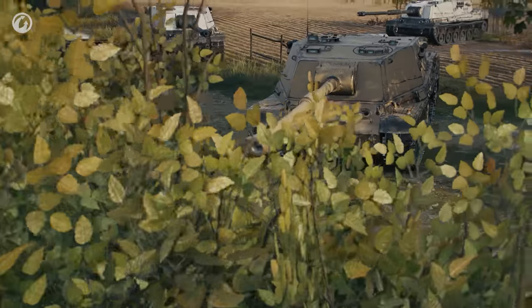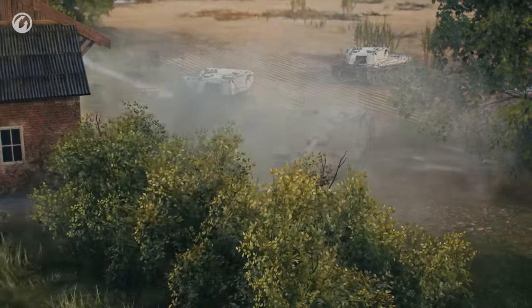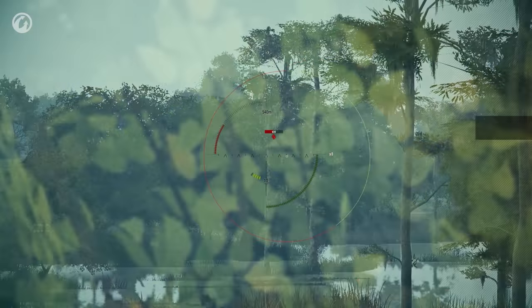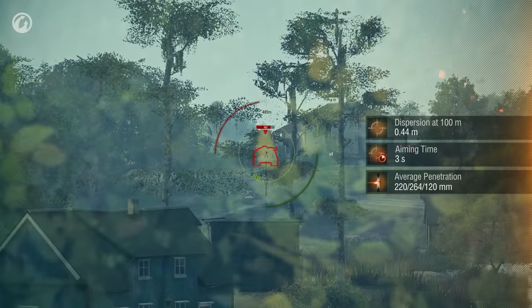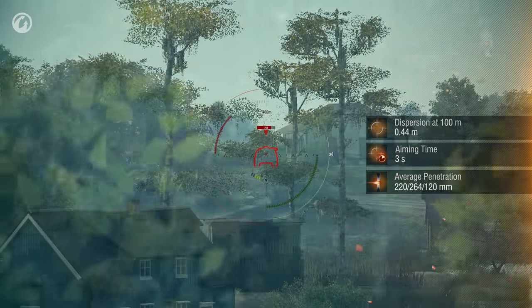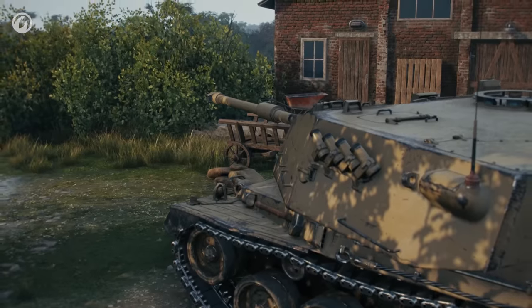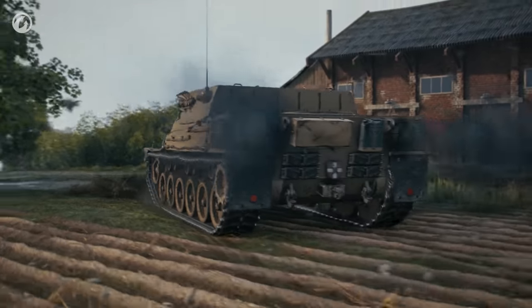Looking at its characteristics, it's clear that the Vipara is a wannabe stormtrooper from a famous saga. Dispersion is 0.44, aiming time is 3 seconds. With these kinds of stats, you'll hit the enemy, but likely miss their weak spots. So you can stand in the bushes, but you won't be much use.